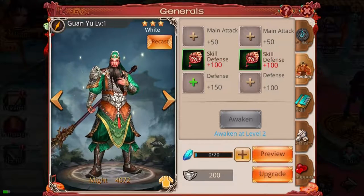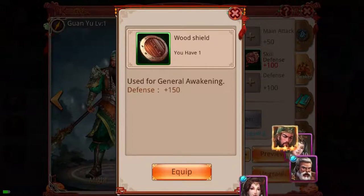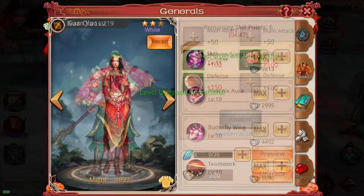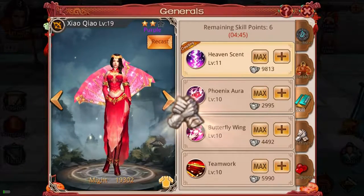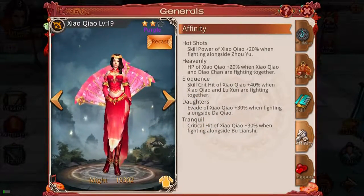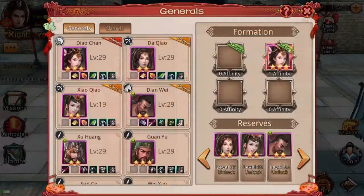Generals increase their attribute growth using their general shards through star upgrades. When using a general shard, it is consumed permanently. Generals can also have their combat effectiveness increased through their affinities. Certain generals work together well, and using generals that have an affinity for one another can boost the attributes of the generals in battle.